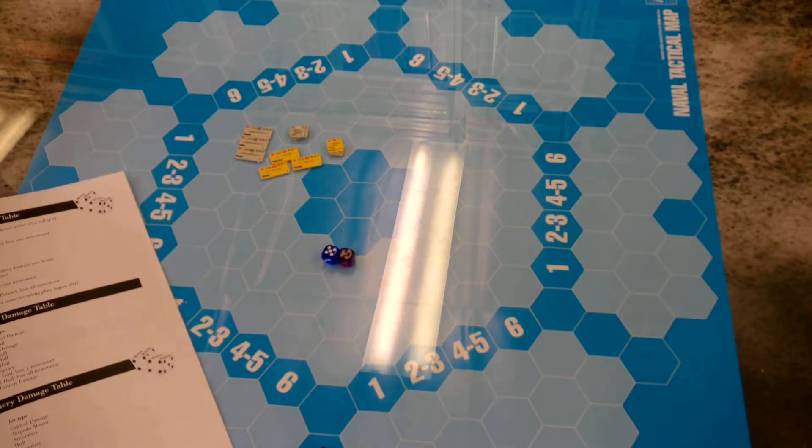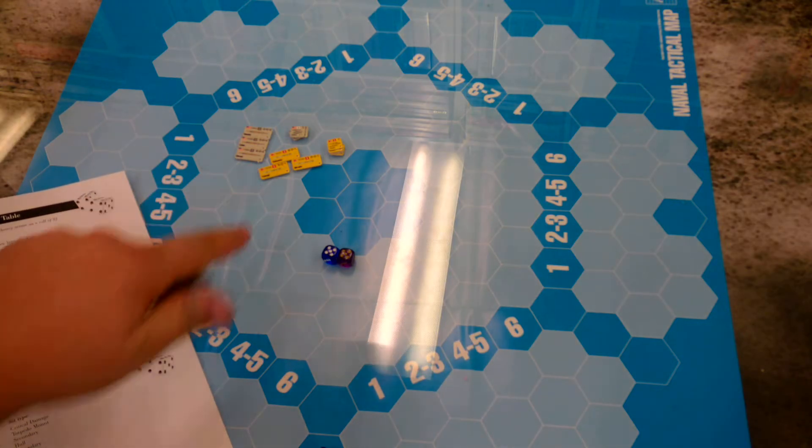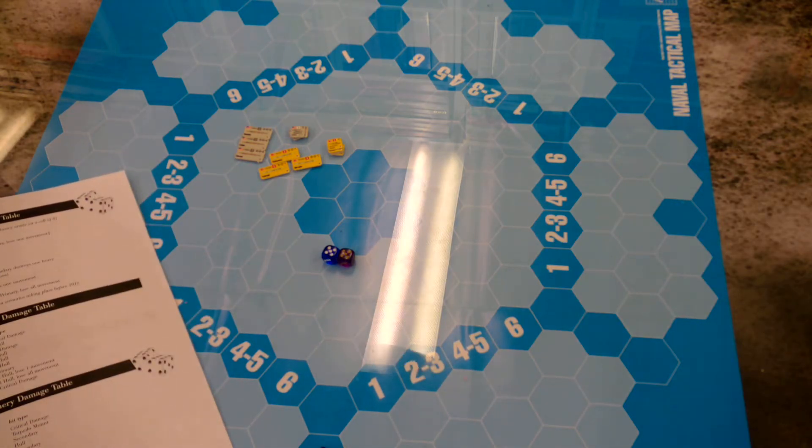Welcome to Part 2 of how to do tactical combat for the Great War at Sea series using Pacific Crossroads. Where we left off last time was that the Manila put two hits on the Chikuma, and we were going to be rolling for the damage.